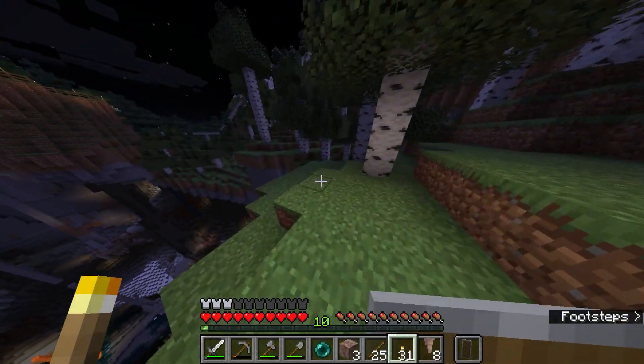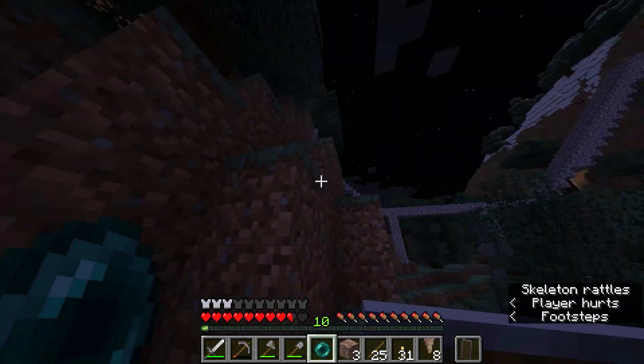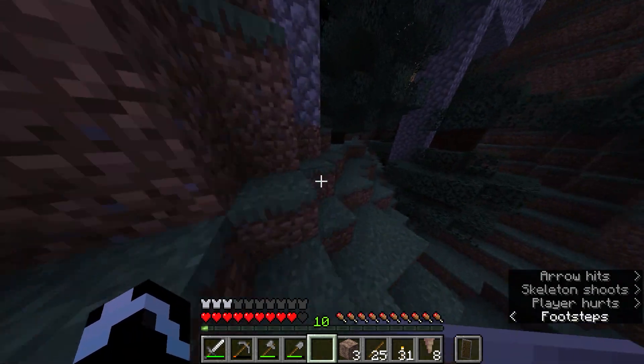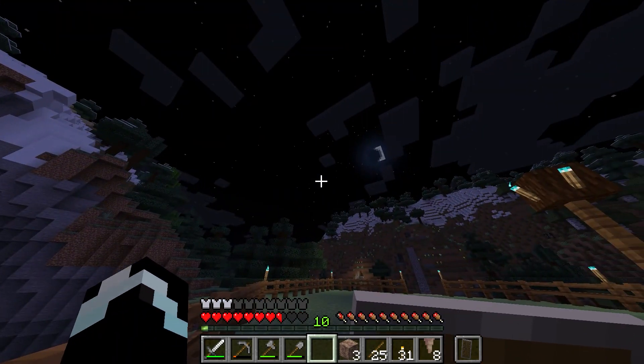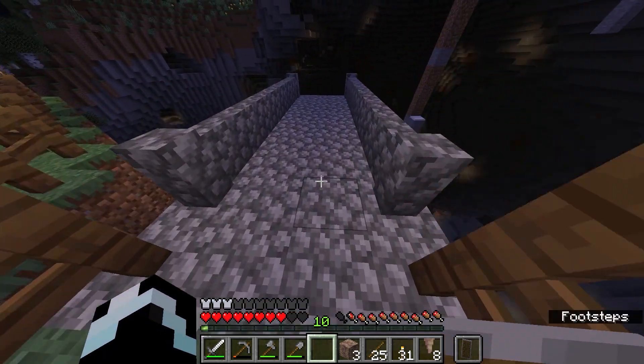This player was running away from some mobs and then threw an enderpearl in panic, and then this happened. The enderpearl landed on the right side of the fence. If it was the other side, he would have fallen into what he is about to show you, and I don't think he would have walked away from this.